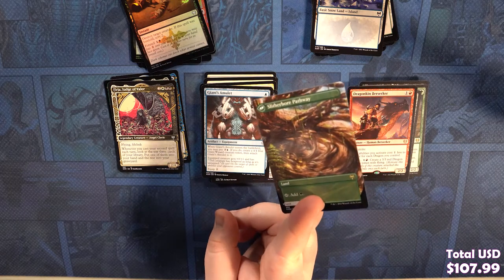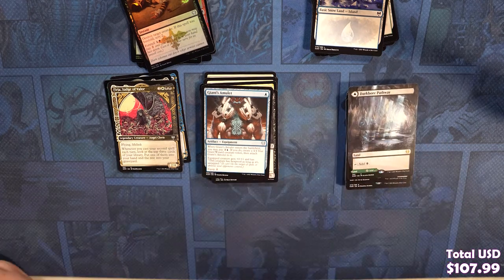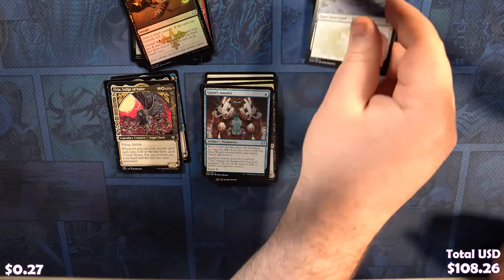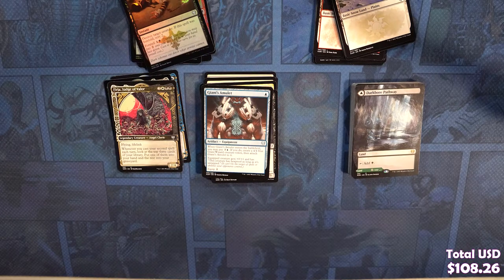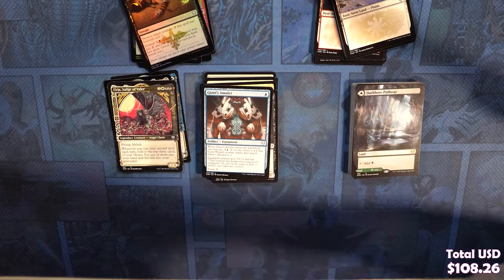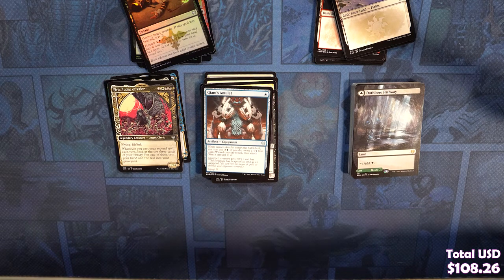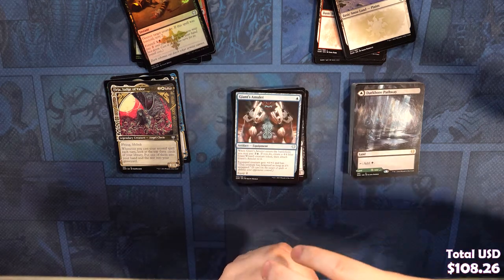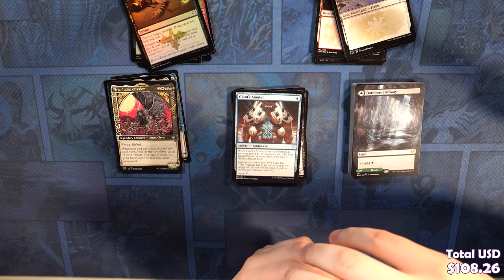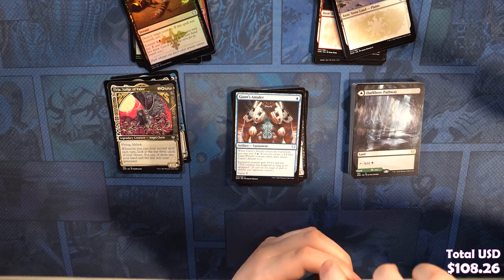The Dark Boar Pathway is going to go fast — everybody's building Golgari right now. It's weird how this land produces Black Mana in a Golgari deck. You're just gonna play it — it's fine. Doesn't break any rules. You just put it in and you'll never know — yeah, it's just a swamp.